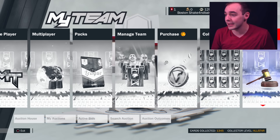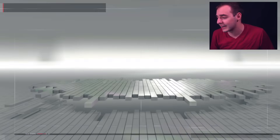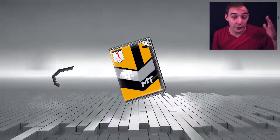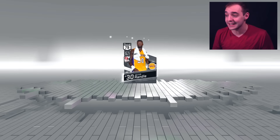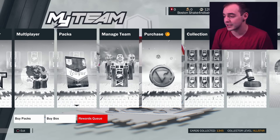We'll go over to the pack queue, open it up, and it adds to our card collection. We're at 1345 right now, so we'll be at 1346 after that. That's fine with me — slowly climbing up the ranks. I'll take all the free cards I can get. So far we've yet to miss one of these free agent locker code free cards.